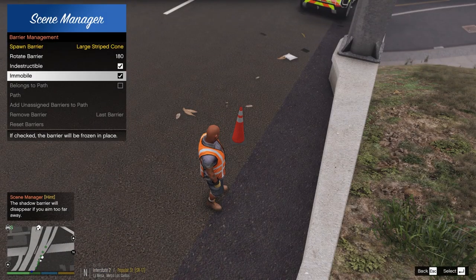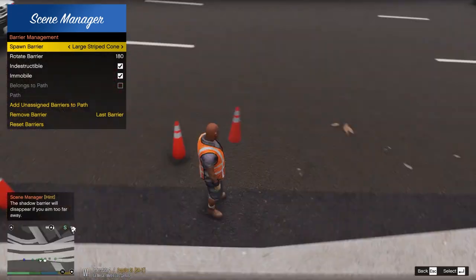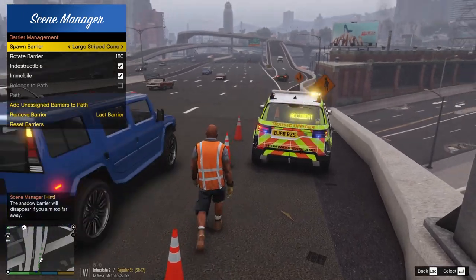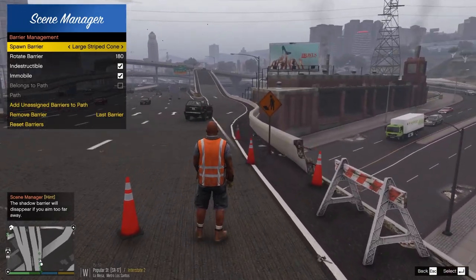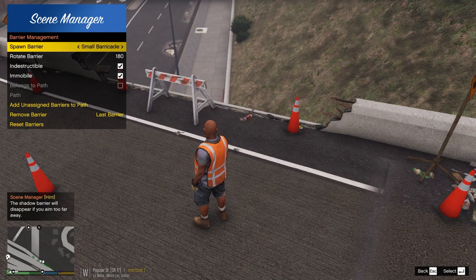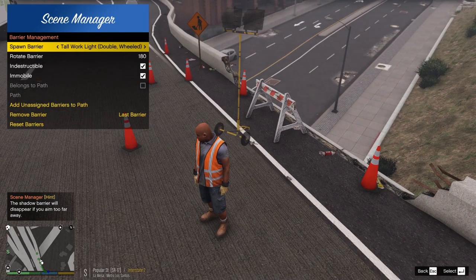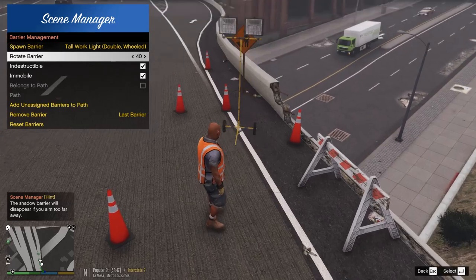We have cones first, so we'll use the normal cones to set things off. Placing some along here — we don't want them too far out but we need it to be a little bit safe. We'll place some here, a few more down here, and one into the shoulder. We also have these little barricade things, so we can block it off a bit more. We also have wheeled work lights, which is pretty cool — we'll rotate one to face this way and place it.